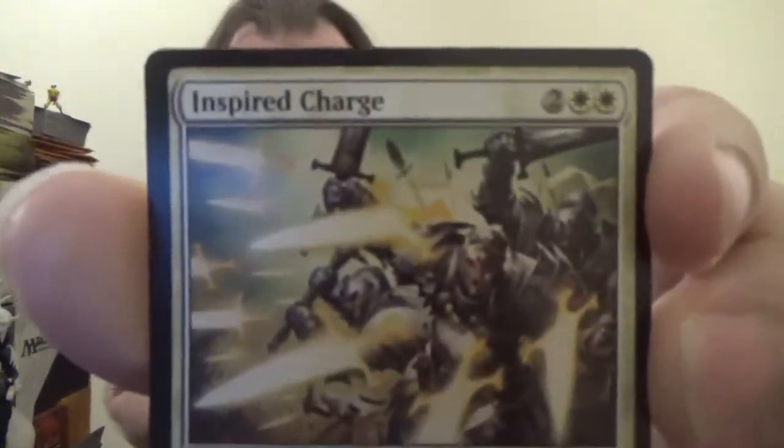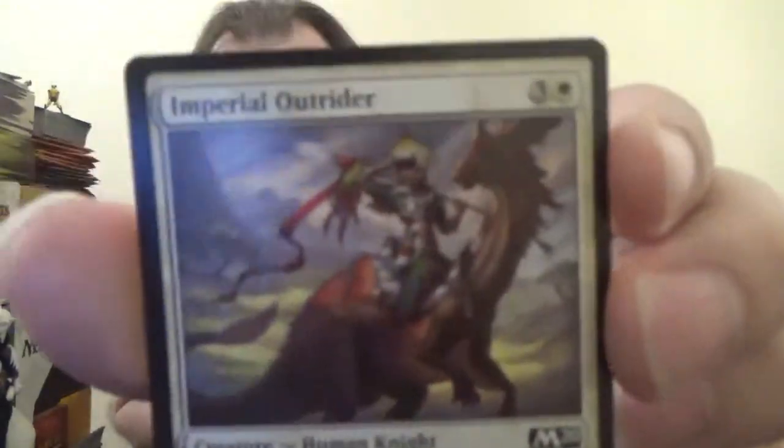Next up we have Inspired Charge — an oldie but a goodie. Two colorless, two white for an instant. Creatures you control get plus two plus one until end of turn. We got another Prowling Caracal, another Haazda Officer, another Show of Valor, another Take Vengeance, another Dawning Angel. Now we've got Imperial Outrider — a 1-5 Human Knight for three colorless and one white. Another Bastion Enforcer, another Concordia Pegasus, and that is the white deck.